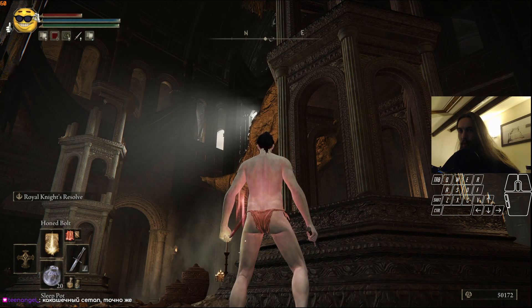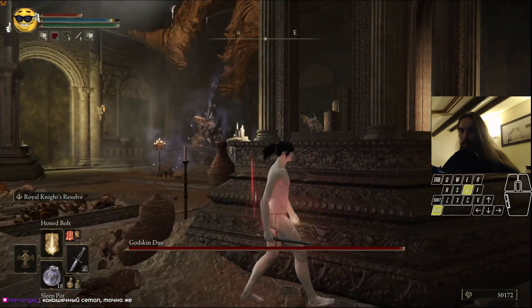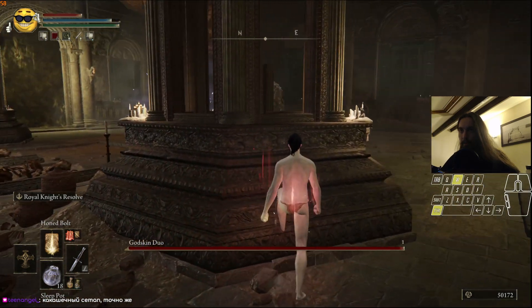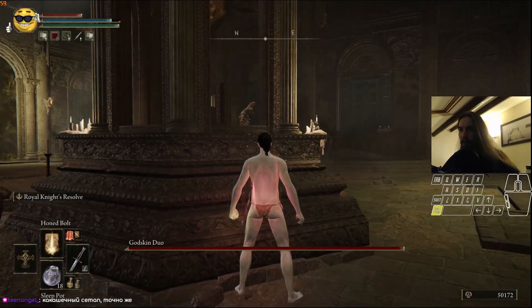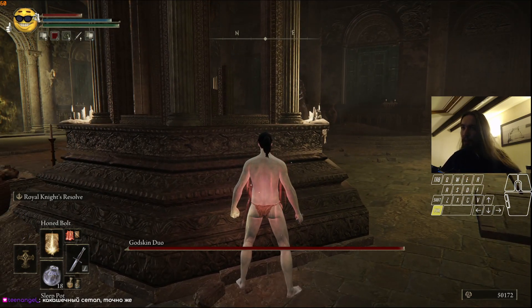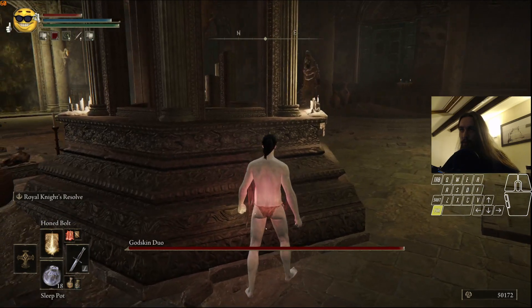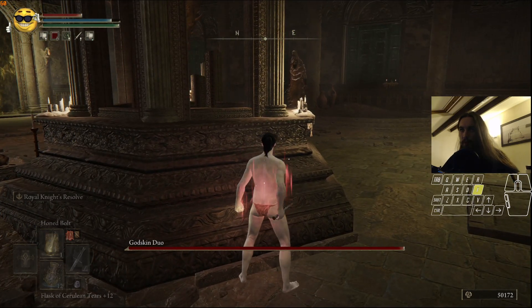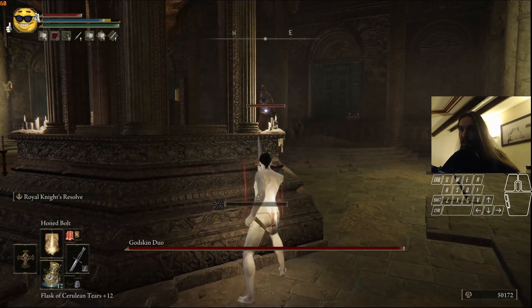Now throw a pot, then do an attack with your dagger, and then throw another pot. Sometimes this guy aggros, but it's very rare and I have no idea why it happens — it shouldn't be a problem, you have all the time in the world to kill him. Then hold the ball — this guy — as usual.